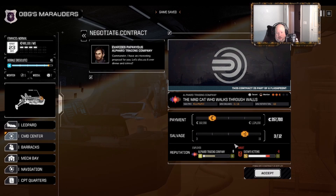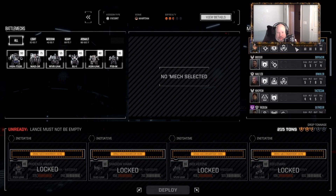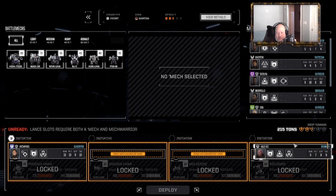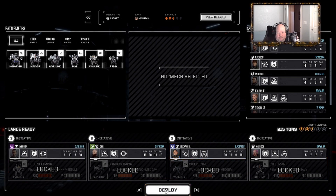We're going to go 3-1-2 just in case we get something cool. With them liking to overheat us, we're going to bring Archangel - we're going to bring Halo on the Rifleman, Phoenix Hawk, you take the Wolverine. Let's get OBG in the Shadow Hawk and Medusa in the Phoenix Hawk.